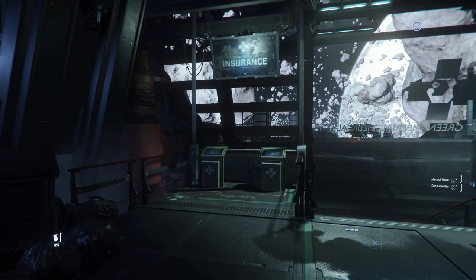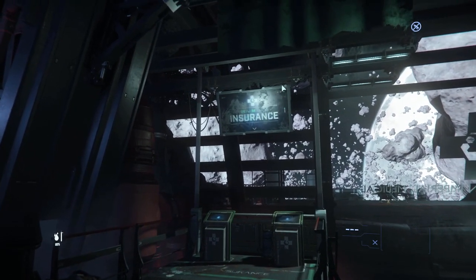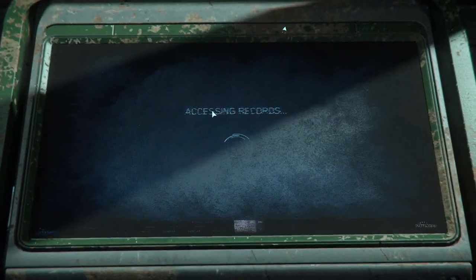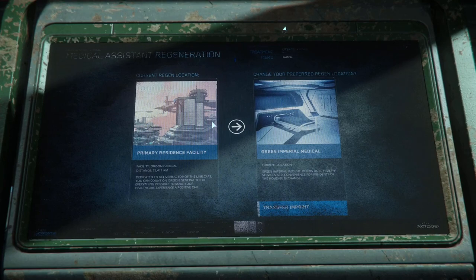You can also set your spawn point to the station using the assurance terminal over here. You walk up to it, press regeneration — my current residence is the Orison landing zone — and if you click the button it will transfer your spawn point to Grim HEX.